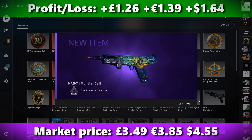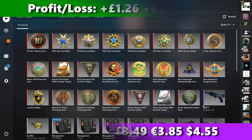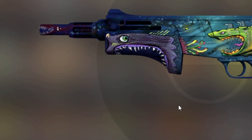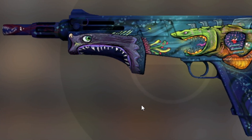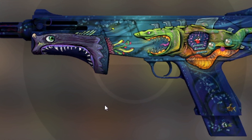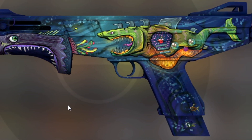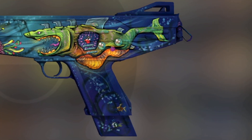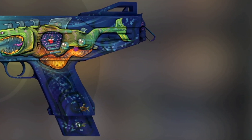We get the Mag-7 Monster Call from Fracture — that's really cool. I think that's actually the best outcome we could have got from the trade-up. That nets us about £1.26 for the Monster Call. It's the best one of the Fracture skins you can get, more expensive than the Darkwing or the Fever Dream from Prisma — so that is the absolute best thing we could have got, I was just getting a little confused with the trade-ups coming further down the line.